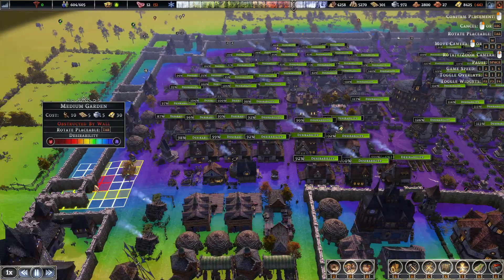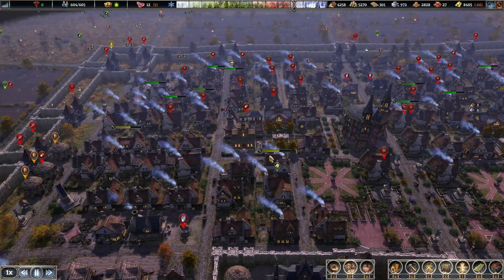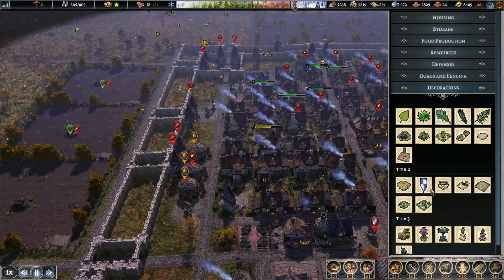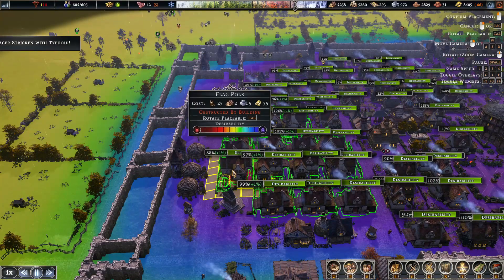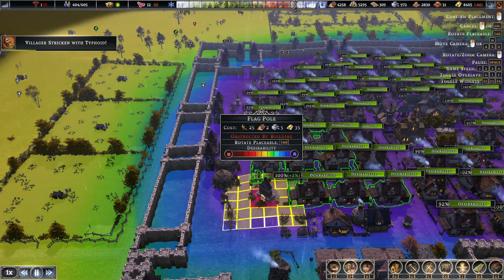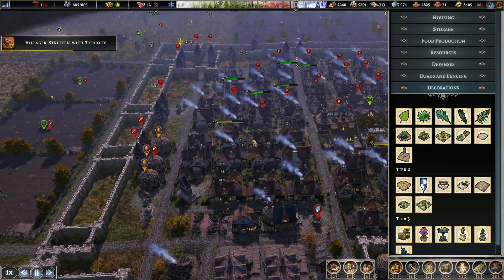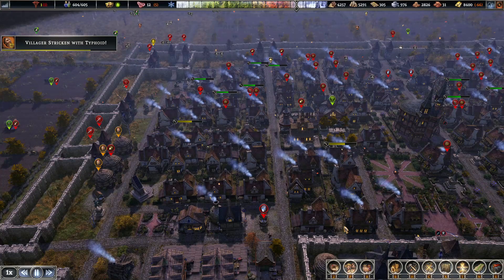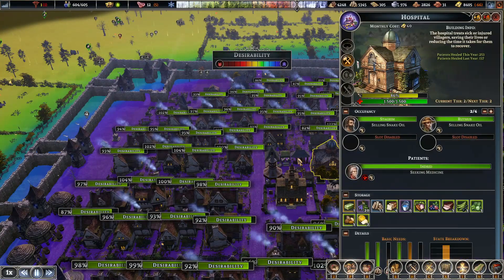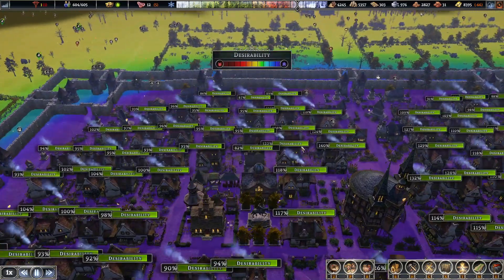Looking at this 2x2, if I were to redo some of this stuff, I would probably extend the housing block outward by 2 tiles and then have trees, fences, flagpoles along the outer edge. I could stack shrubberies and gardens there, giving a huge bonus to the outer area. The inner area is going to get more of the bonus from the hospital and the school, so having an outer decorated area to catch the rest is pretty good.